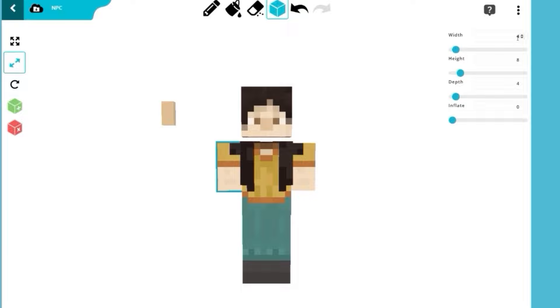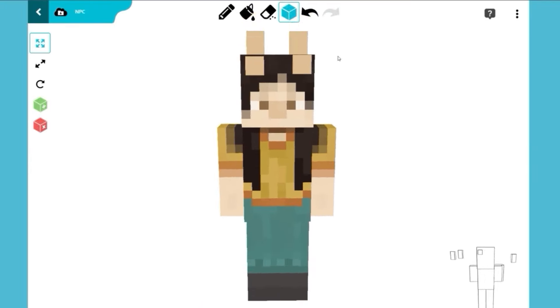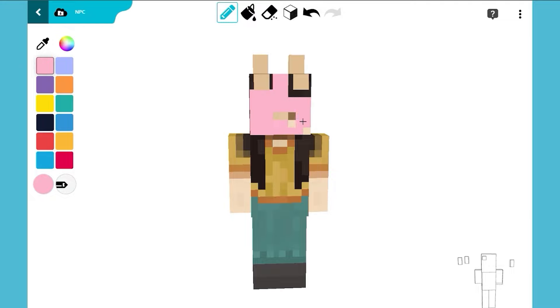Butt nose. We'll make the arms slimmer and longer too. Now we just have to give her the right colors.